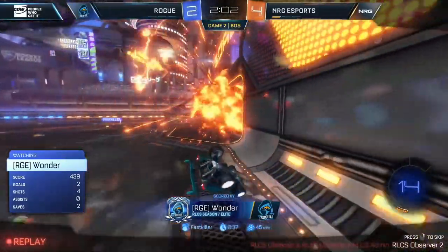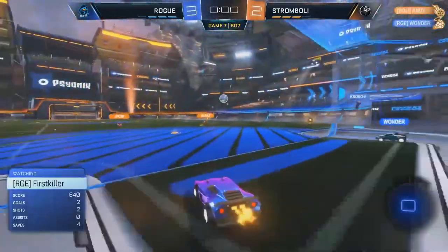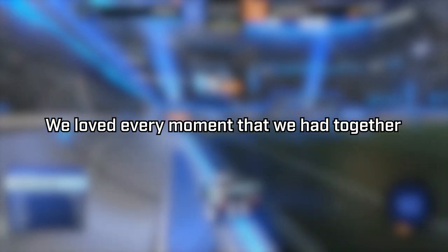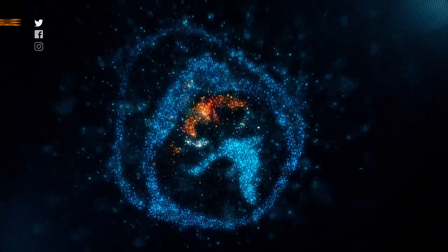A second goal for them — Wunder just putting on a show this entire series, keeping Rogue alive right now in this game. It looks so rough at the beginning. The net's open — Andy with a shot, Wunder with the save, and Rogue holding on. They need to get this ball down. It's in — Strongholding doing everything they can to stay out of that lower bracket, and J-PAL hits it to the ground. Probe stay alive.